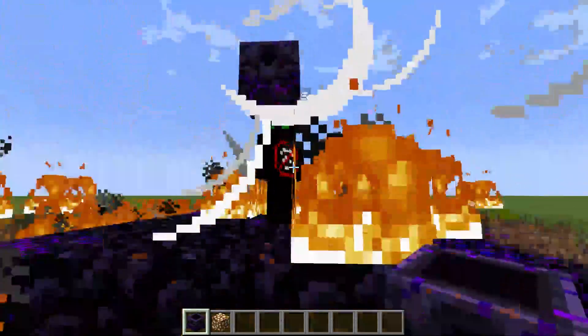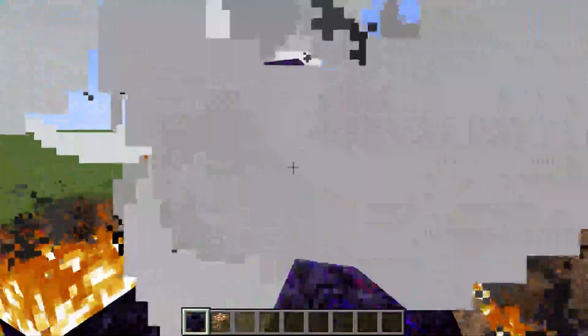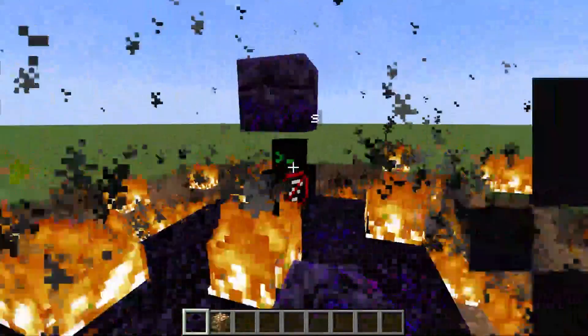Anchor Aura automatically places respawn anchors and glowstone blocks over a player's head, causing an explosion. You'll need both respawn anchors and glowstone in your inventory for this to work.